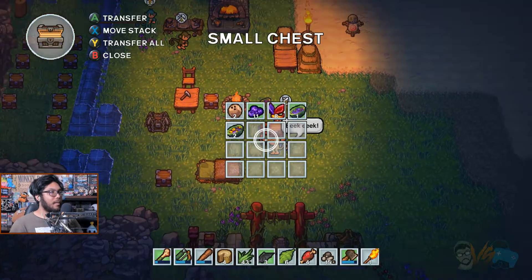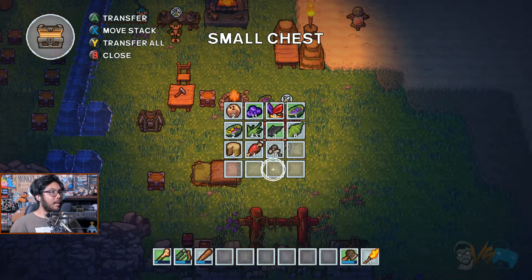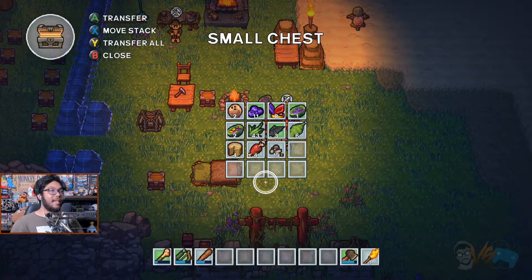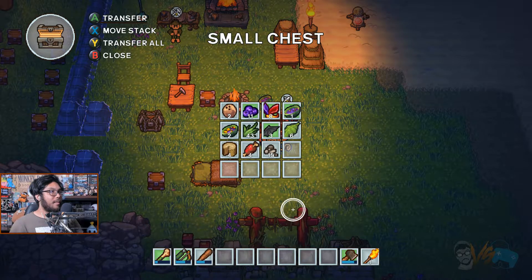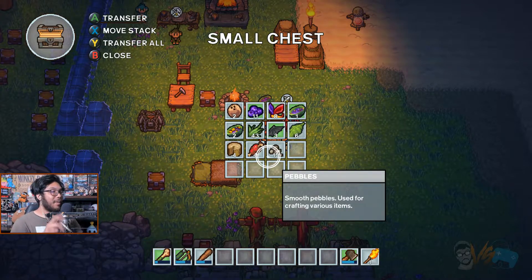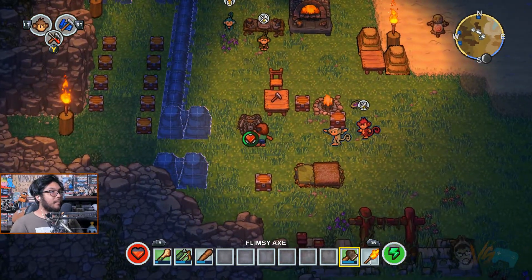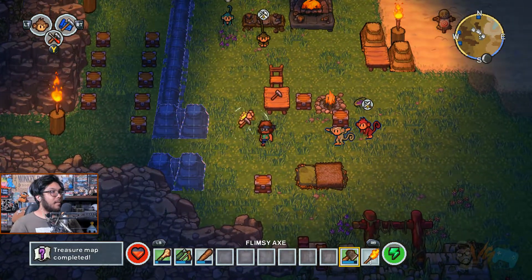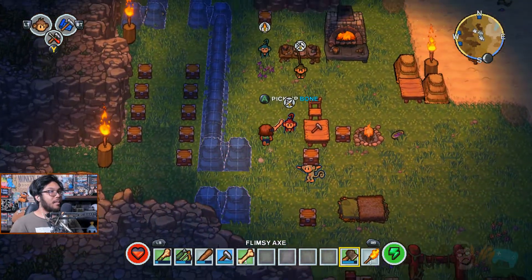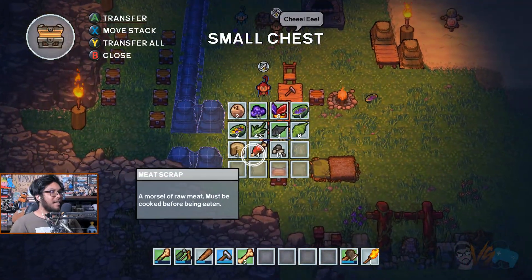If I drop everything on the ground, we have a monkey that picks stuff up and puts them in the chest — so we just drop everything on the floor later. We don't have enough monkeys for that yet but I think that's a very good idea. Let's open this bad boy up.